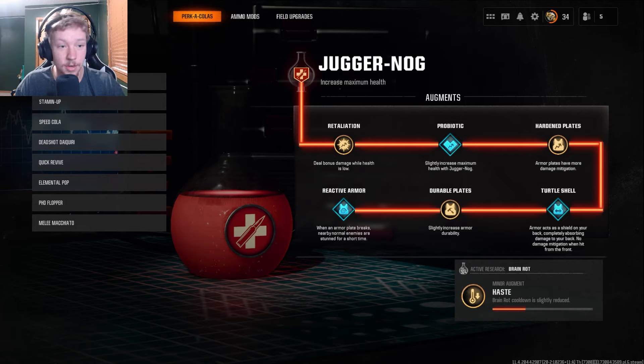Obviously if you don't know how the augment system works, this doesn't make sense to you. Augments are how you make perks better — their base form is pretty weak, kind of like in Cold War where the base form of every perk was relatively trash, and then you put augments on them and they become really good, or you upgrade them with Aether crystals.